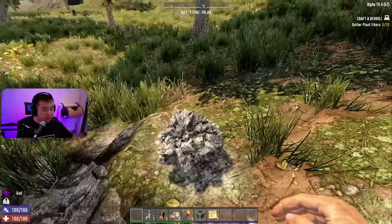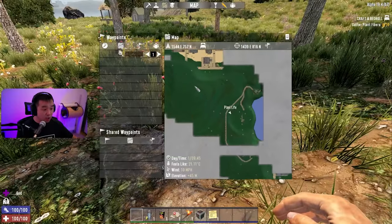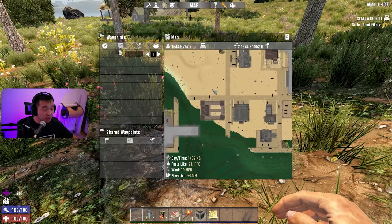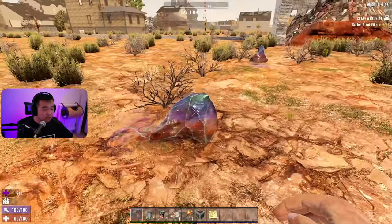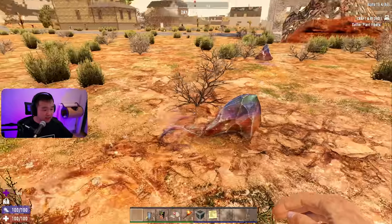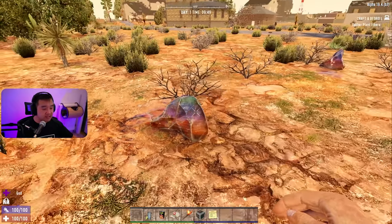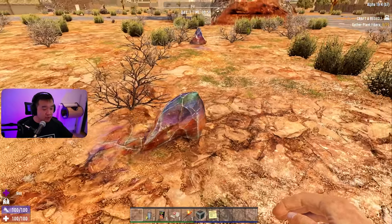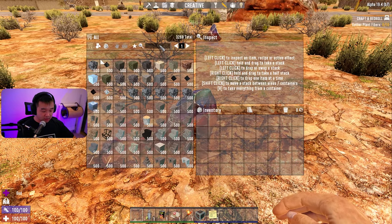And if we go all the way over to this one, this one's nitrate. There is nitrate — it kind of looks like a big spiky snowball. And then if we go over to the other one here in the desert, it's oil shale right here. Oil shale kind of has this rainbowy effect to it.